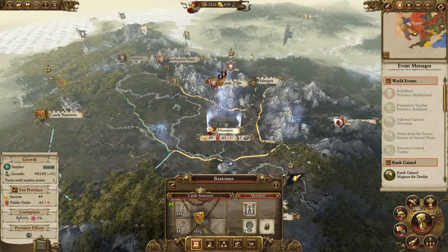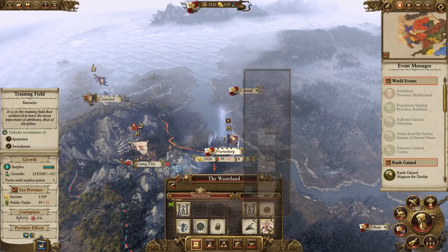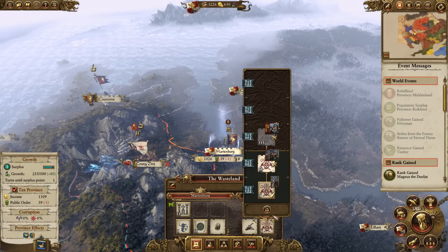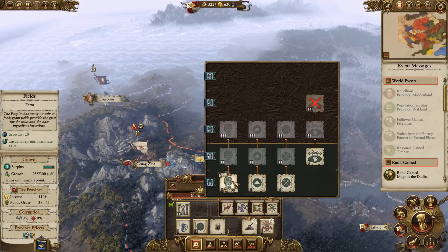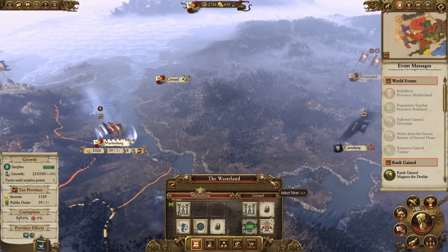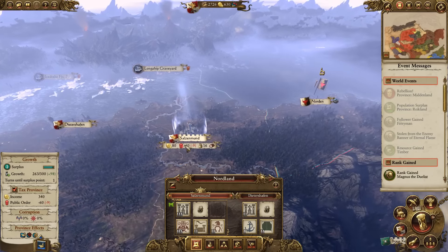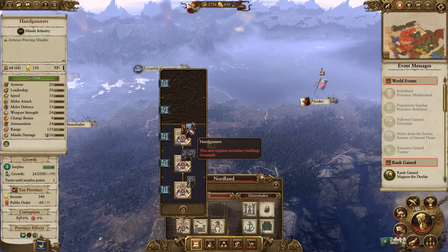We've got Bastogne over here - we'll leave them for the time being. In Goursel, we've already got a training field - that needs to get upgraded to a rally field for sure. We need some growth; I'm wondering if we spend 500 and get some fields. I think that's probably a good idea - let's get some growth going. Moussillon we're not going to do anything with.